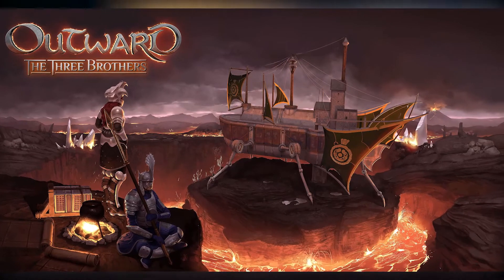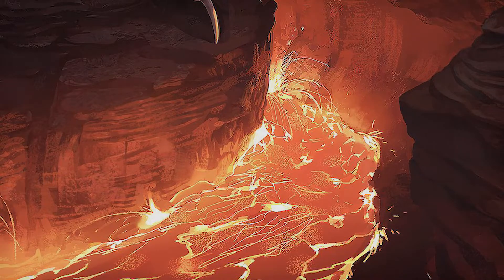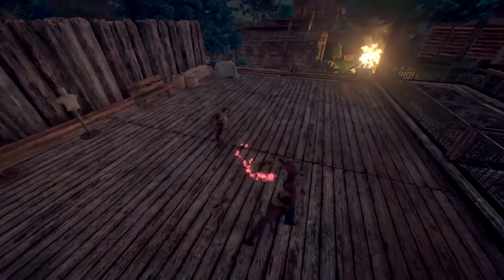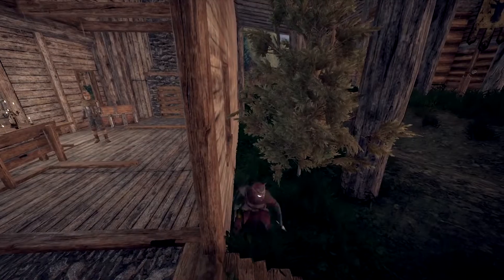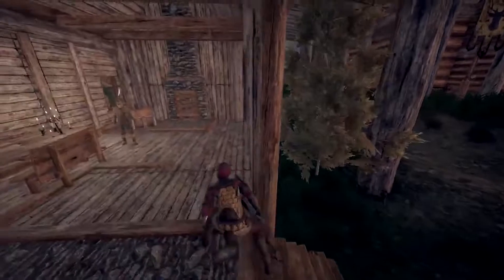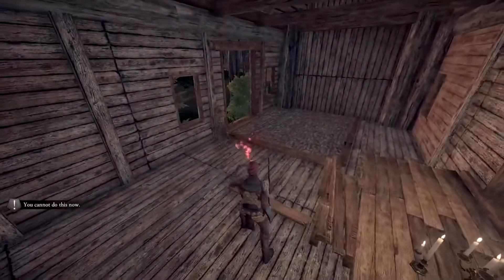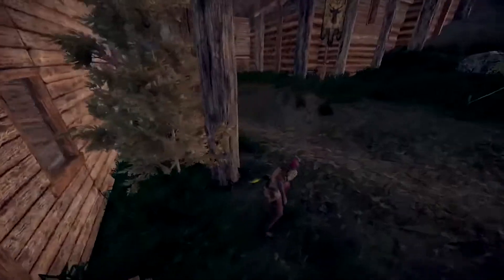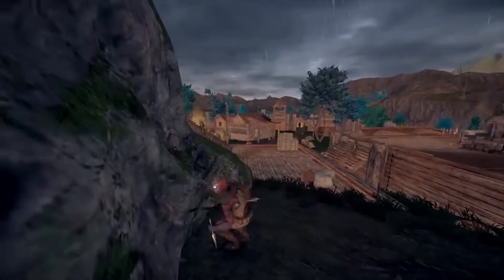That's some hot stuff right there. Literally, look at that — I'm pretty sure that's a flying boat on lava. What is happening? Whoever does the Outward art is genuinely incredible. I love this. It looks so, so good. I don't even know if this is exactly what we're going to get.